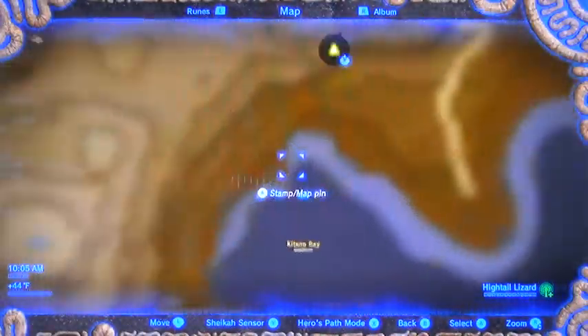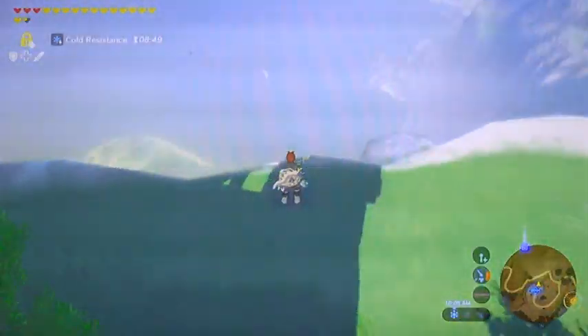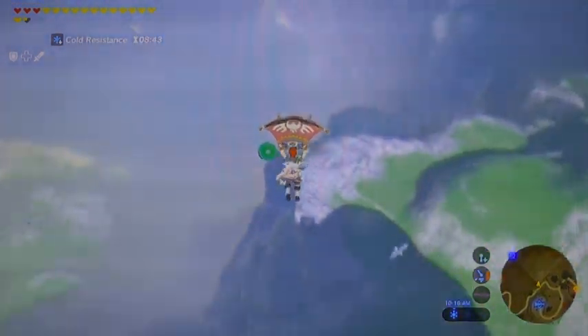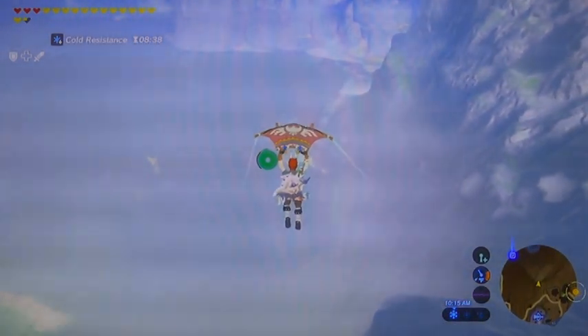The first thing I'm going to do is touch down right about here where this little piece of land is sticking out. Reason being, there's a croc seed there and some sunken treasure. Not only that, there's seagulls out here too, by the way, for you picture takers. Good place to get your seagull picture out of the way.